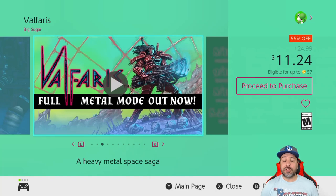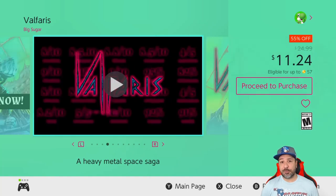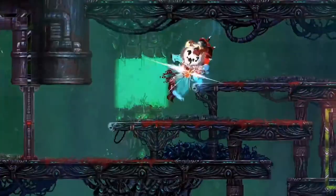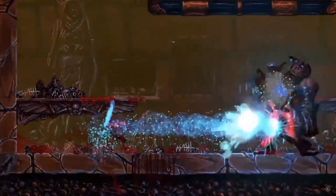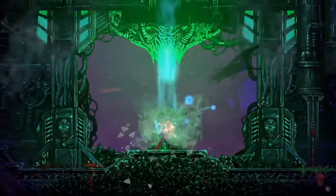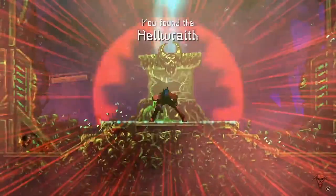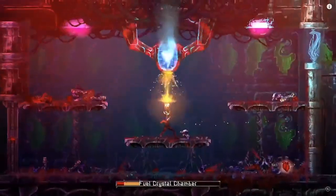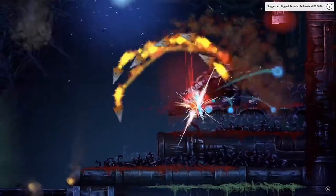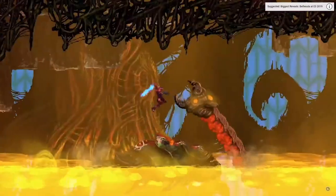Another shout-out to Valfaris, which is 55% off for $11.24. This is a 2D action shooter — very difficult, but with truly great graphics backed by an amazing heavy metal soundtrack. I always give the warning that there is a double pack with Valfaris and Slain together for only a couple of bucks extra, which is a better deal overall. But picking up just this game at $11.24 is still a very good pickup.